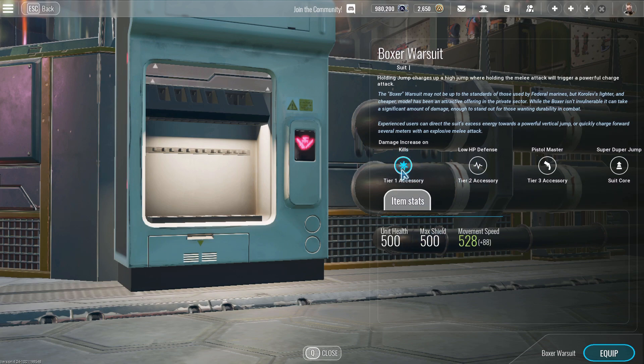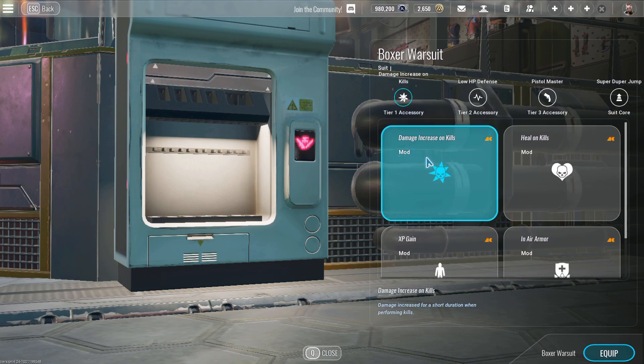Attachments you want to run on the Boxer Warsuit include damage increase on kills. Note: there is a bug with this right now where it doesn't actually give you the increase, but it's still the best one to run. This will increase the damage you do after you kill mobs, and it will also apply to players. So say you kill a mob and then start shooting at a player — your damage will be slightly increased.